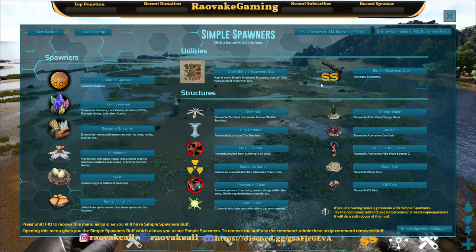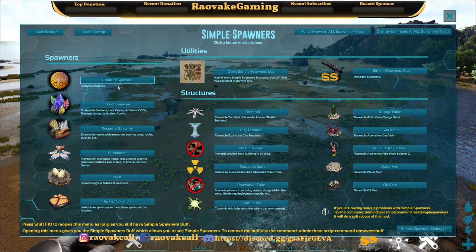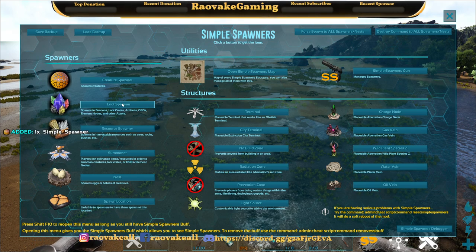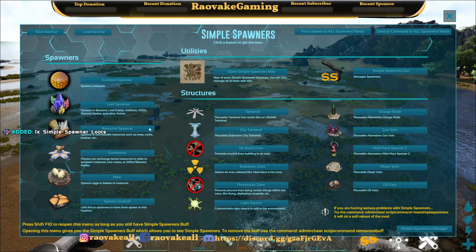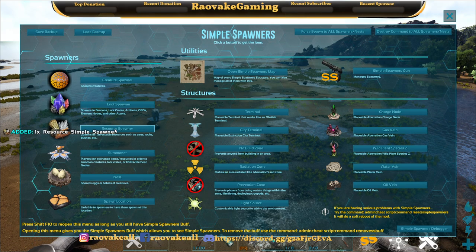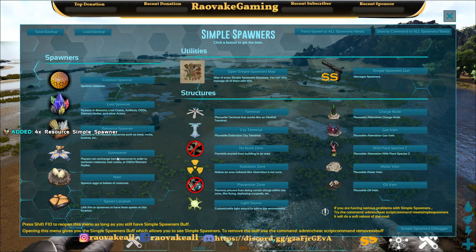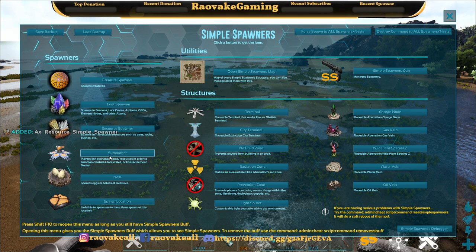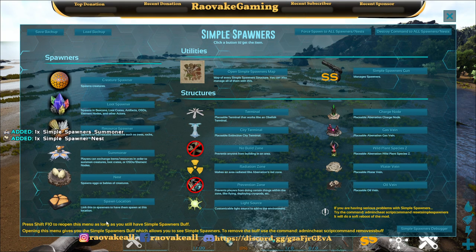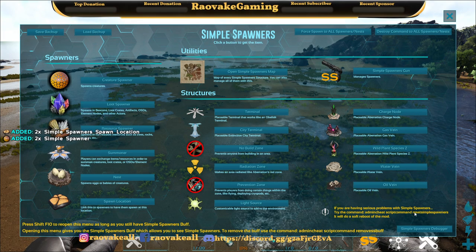The whole UI has been redone from what it used to be. Creature Spawner spawns creatures, Loot Spawner handles things like beacons and loot crates, and Resources sets up trees and rocks. We also have Summoner, which we'll go into a little bit, as well as Nest and Spawn Location, which we'll cover as well.